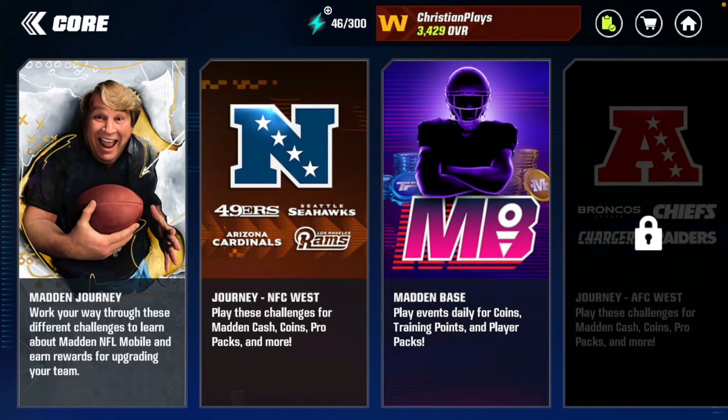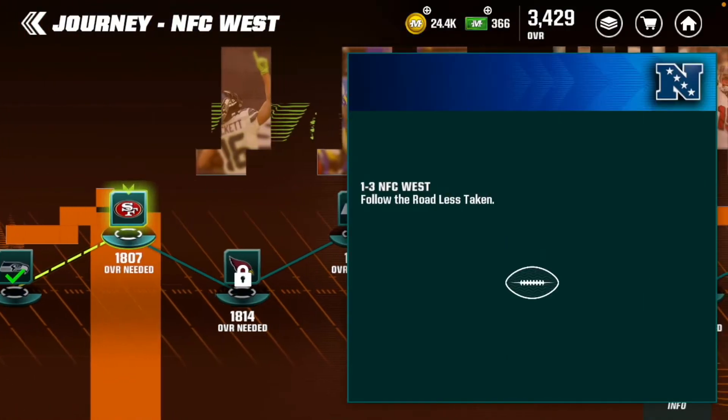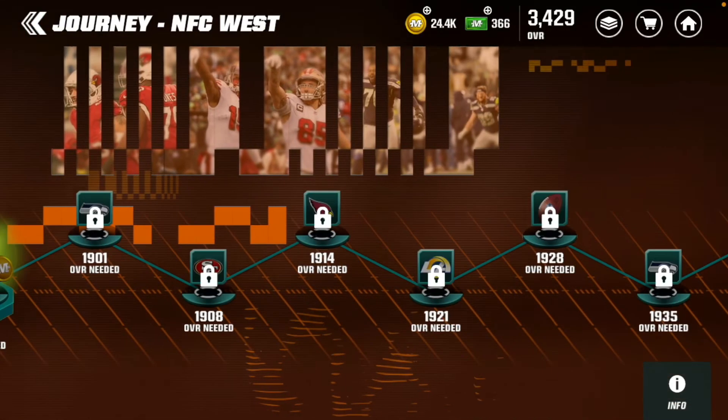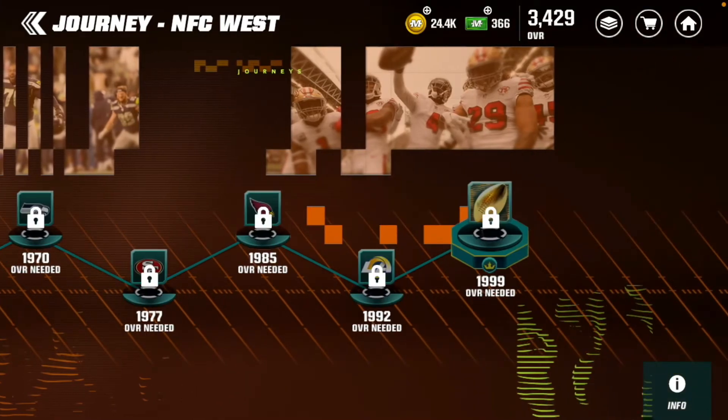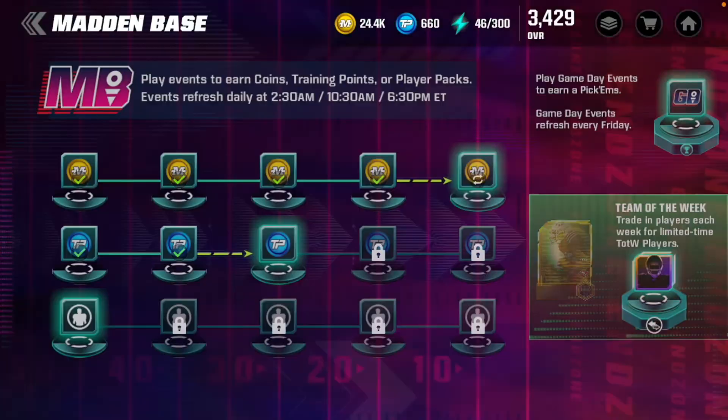If you play your core, make sure you play all of your journeys and everything — you get training points for every win. It takes no stamina to play through them. If you go all the way to the end on the big one right here, it gives you 3000 training points, which is absolutely insane.